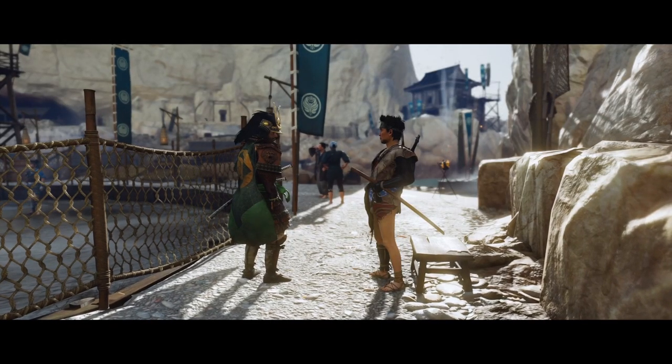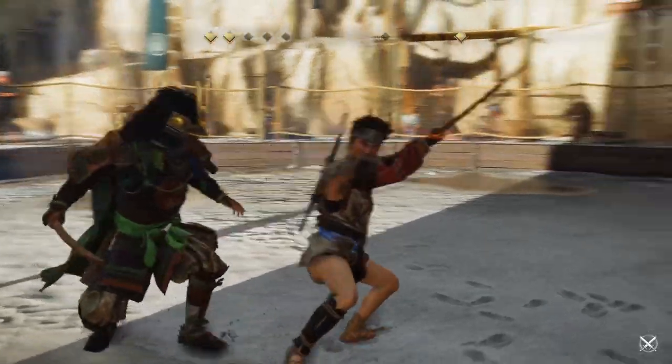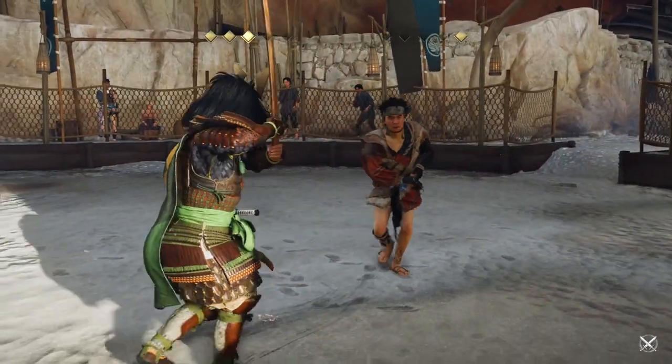The next guy I faced was Kai, and again this guy is pretty easy. He always throws out his unblockable attack which all you have to do is dodge and then counter.